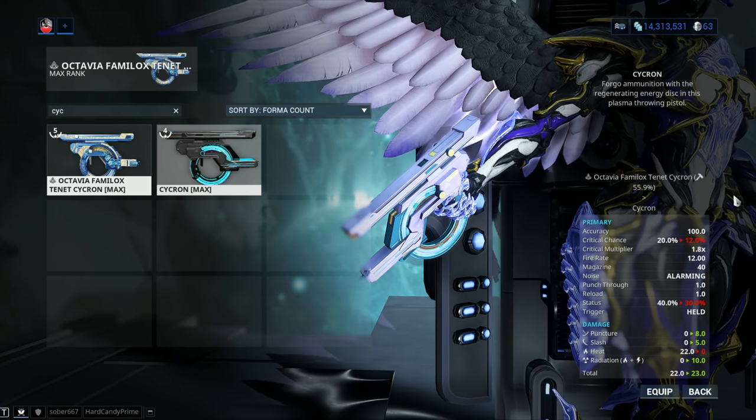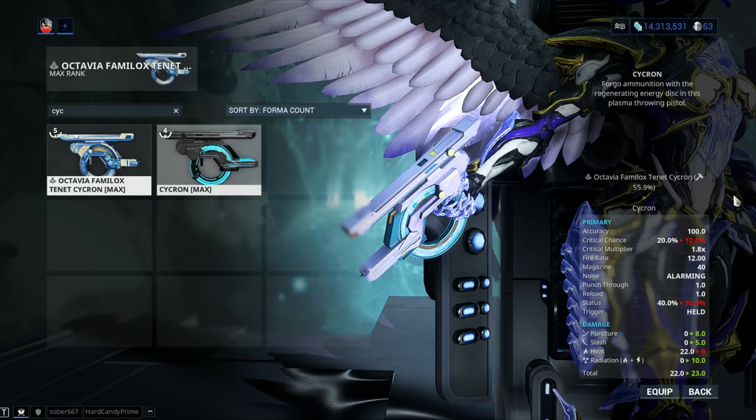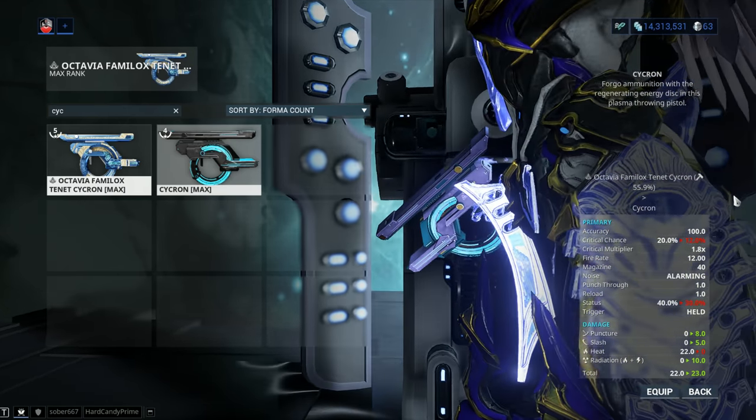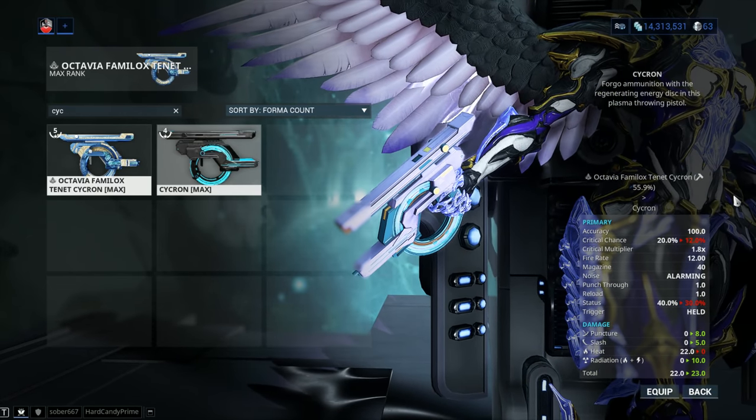Now, here's the thing about the damage layout. You no longer do puncture, slash, and a little bit of radiation — that would have helped with Galvanized Shot. Now you've got one element by default — heat — plus one additional element or the same element that you choose from your progenitor.